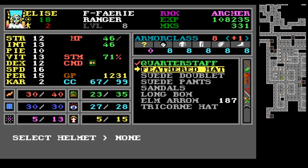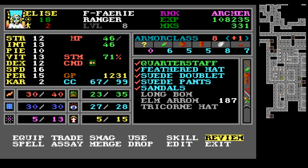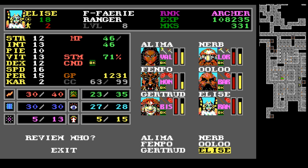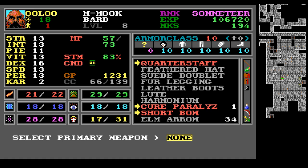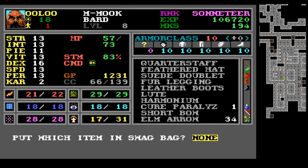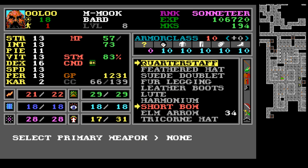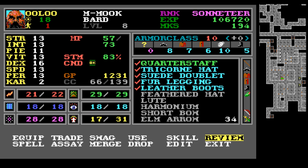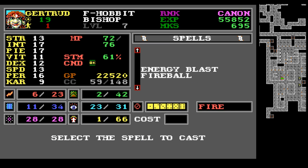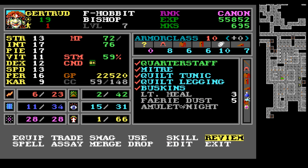And the quarterstaff — oh, she can't use it? She's a ranger. I guess we'll have to give it to Ulu. Rangers can't use it. Trade with Ulu, and there we go. She doesn't have enough inventory space — let's equip the quarterstaff, the tricorn hat, and all this other crap. Gertrude — did I not remove the Amulet of Night? Let's see what this does: Blinding Flash, 11 charges. Okay, so that's what that does.